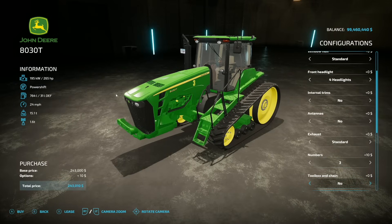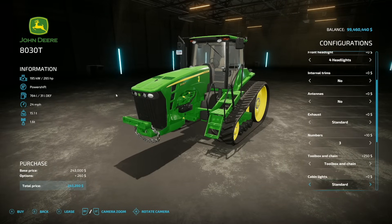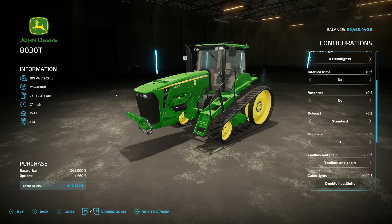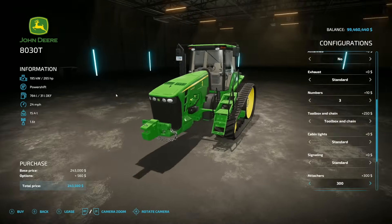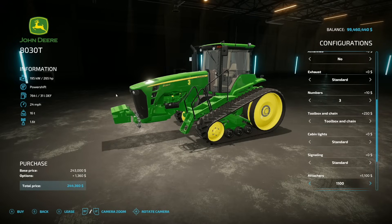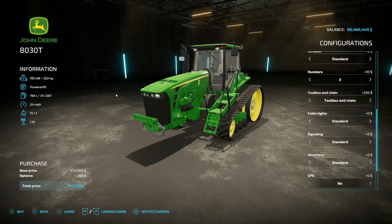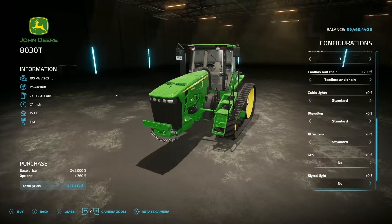Numbers go one through nine on the side, with number three for Dale. Toolbox and chain are available — the chain is just there decoratively. Cabin lighting options include without cabin headlights, without turn signals but with lights, double headlights, and standard signaling. Beacons: left, right, left and right, or standard. Attachments range from 300 up to 1300 front weights, with extras at 13 and 15, plus front hydraulic with those extra weights. GPS options include Starfire 3000, G4 with 6000, or nothing.